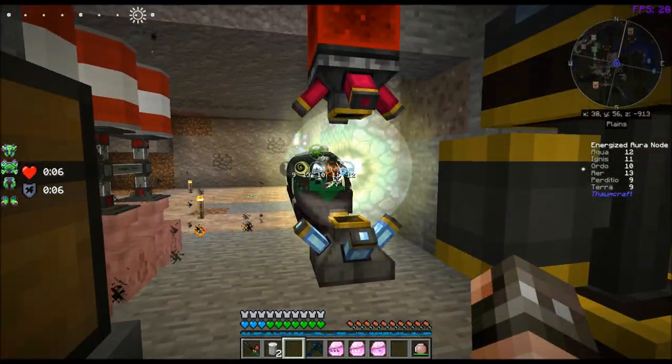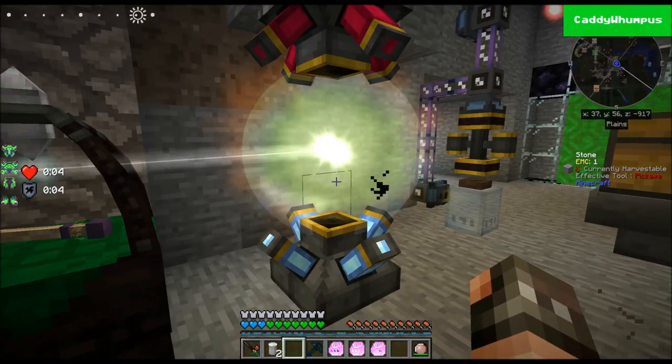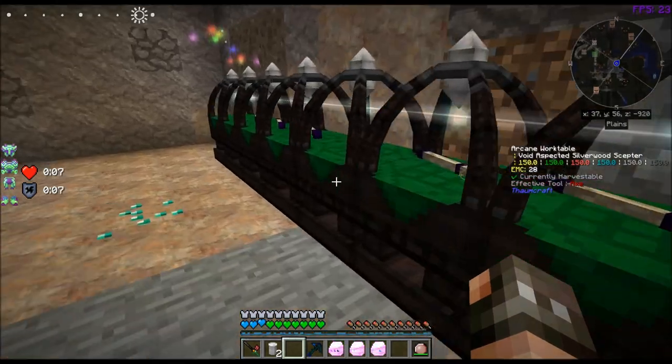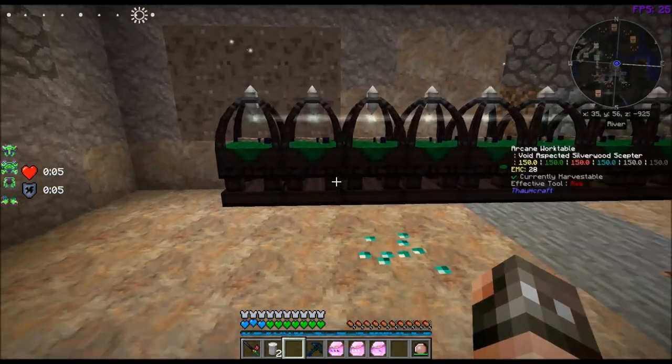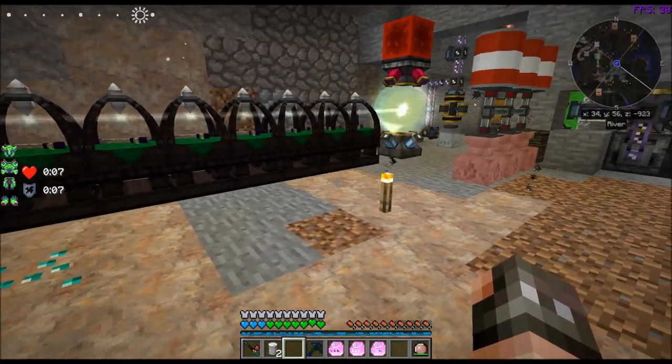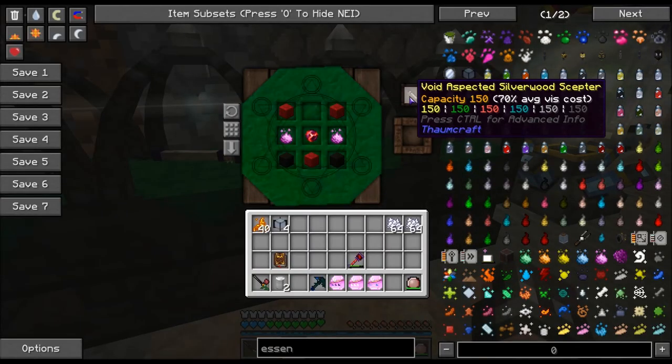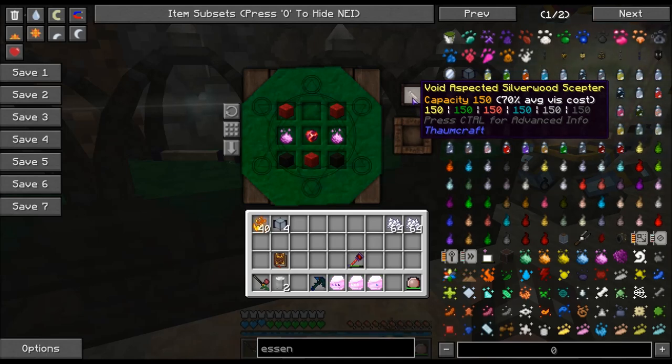I had to energize a node — I had to do it off camera. And the Master Infusion stones — I'm going to have to craft quite a few of those for the Philosopher's Stones. So what I did was I made a Void-capped Silverwood Scepter. That's a tongue twister.